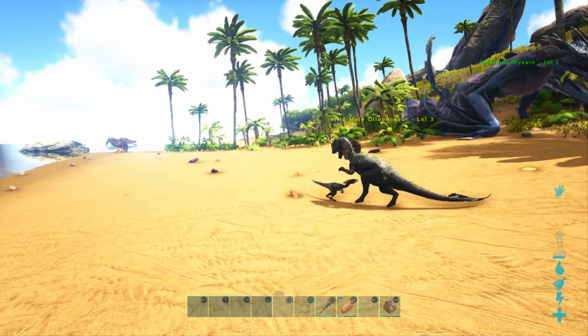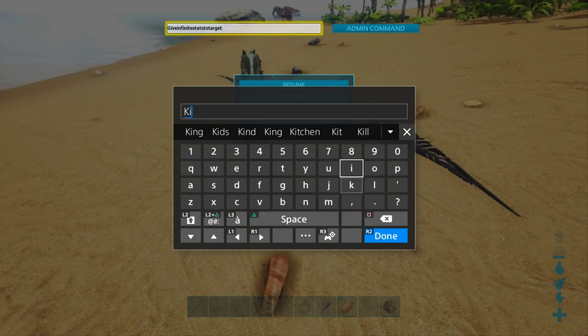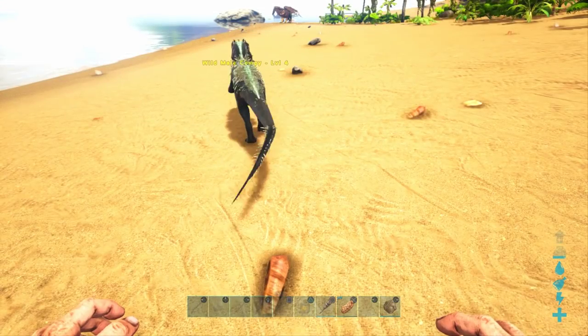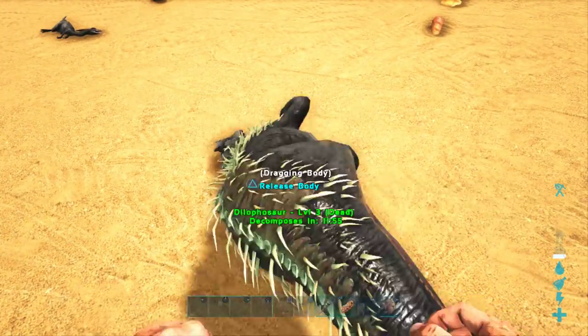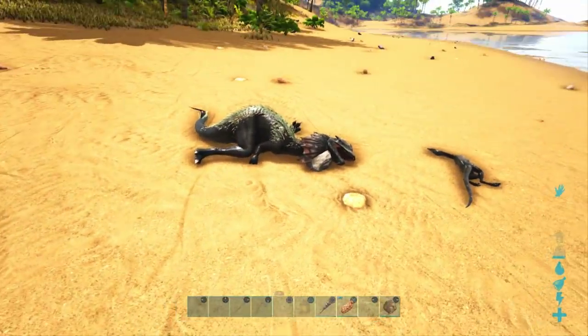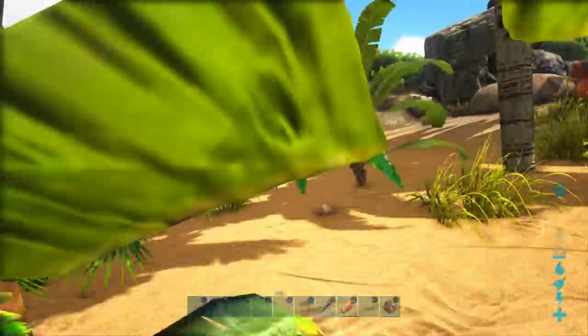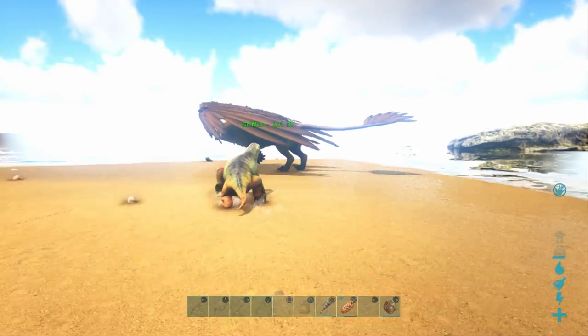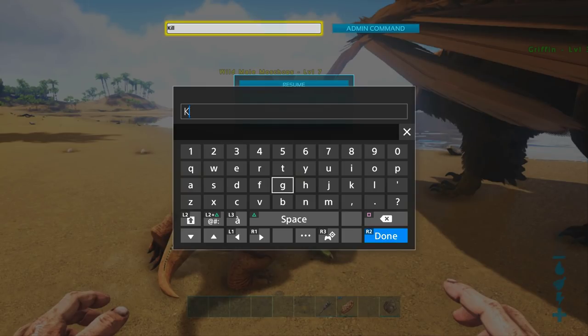Another thing you can do is, let's say you're done riding your wyvern and you want it to disappear. There is a command where you can instantly kill a dinosaur — you just type in 'kill' and as long as that dino is in your crosshairs, it will instantly be killed. The kill command will actually give you experience and leave the dinosaur's body there, which you then have to harvest and clean up. There's another command that's a little bit better in my opinion because it won't give you crazy experience, and that is 'destroymytarget'. What that does is make a dinosaur disappear as if it was never there — no experience, no loot, nothing. It just is gone.